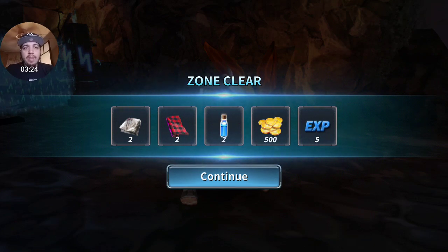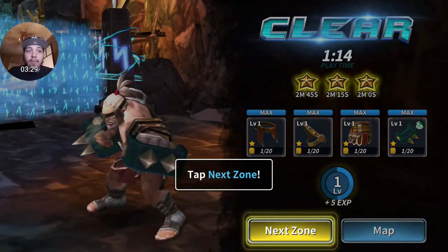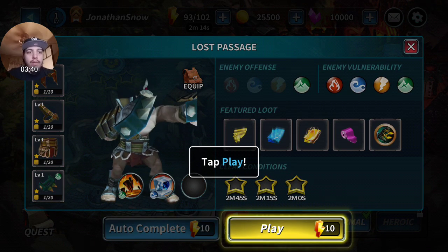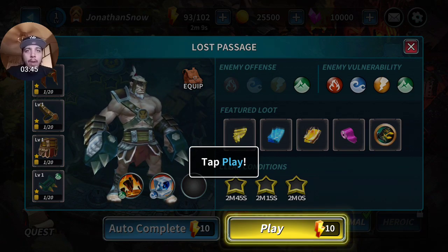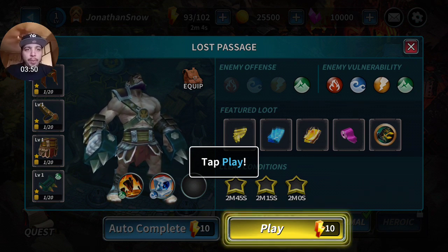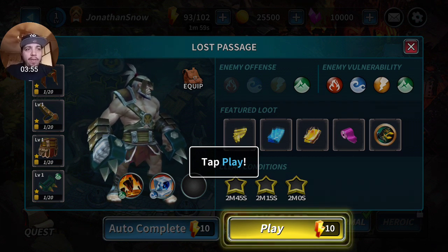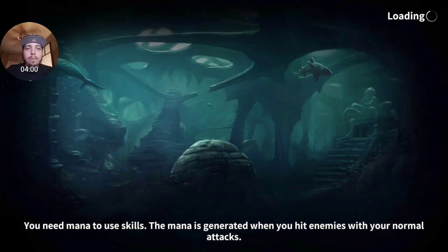Zone clear - you get XP, some cash, a potion and some equipment. We got three stars. We also have four pieces of gear. Your maximum equipment level is the same as your current play level - level up to strengthen your equipment faster. It looks like we have three different types of skills and there's the rewards and loot of the stage, plus enemy offense and enemy vulnerability.